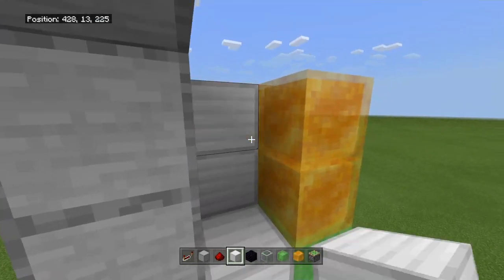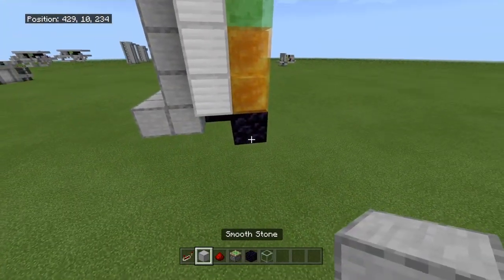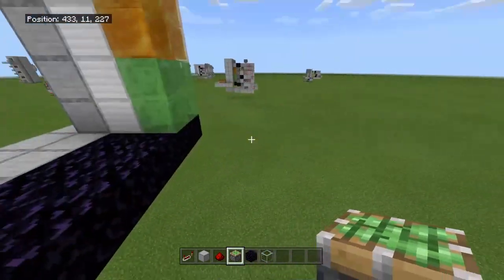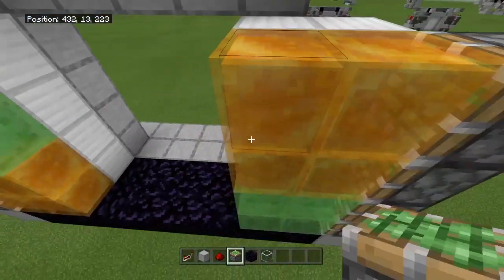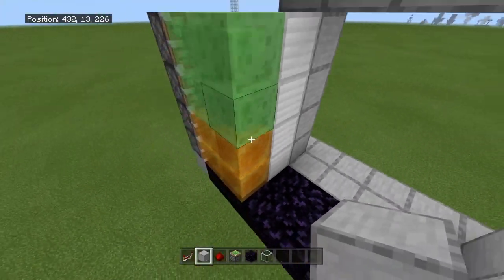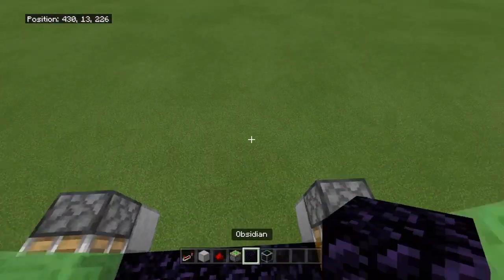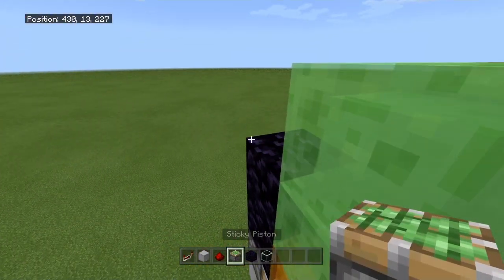Get your door blocks and place them on the honey and slime blocks like so. Now at the very end of the obsidian, place a block, then place four sticky pistons all on top of each other facing in. Go to the other side and do the same — place your block, four sticky pistons facing in on top of each other. You need pistons connected to the slime and honey blocks, so place two blocks right here and facing in, two pistons.